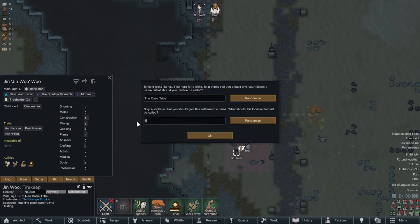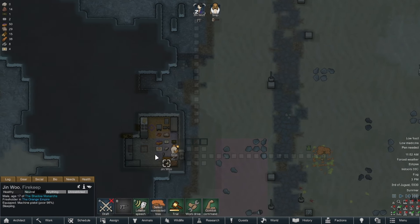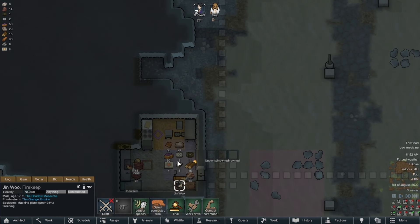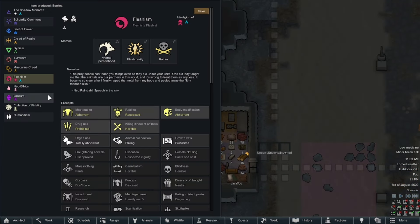Once that is done we get a prompt to finally name our colony, so I call our town Sandy Shores — those who've watched the Fallout show will know — and name our tribe the Shadow Monarchs. With our new colonist Snip, I set her priority to solely work on research tasks. Without looking into her ideology first, I make the mistake of having her kill one of the donkeys, since it turns out she doesn't like to kill animals or eat meat products. I take a quick look at her memes and it's not looking good — I can tell she's going to have problems here.